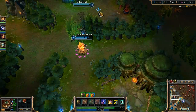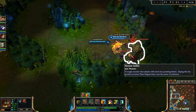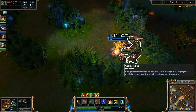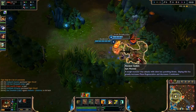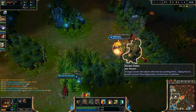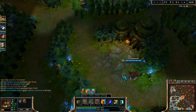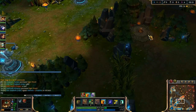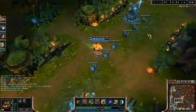The role of the jungler is many-faceted, but their primary, most basic purpose is to take advantage of these neutral monsters, killing them for gold and XP. This allows your team to fully benefit from all gold and XP sources on the map, putting one more lane ahead in levels. If there is a jungler, you allow your team one more lane with only one champion in it, so that player will level up faster since XP is normally shared.